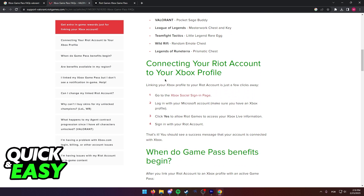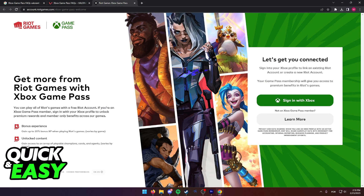In here, just scroll down until you see this portion — connecting your Riot account to your Xbox profile — and go to the Xbox Social Sign In page. You will arrive at this page, the Riot Games Xbox Game Pass login, and you simply have to sign in with Xbox.